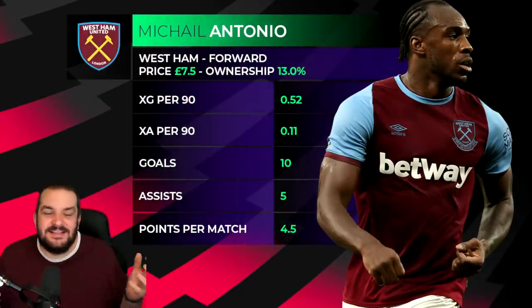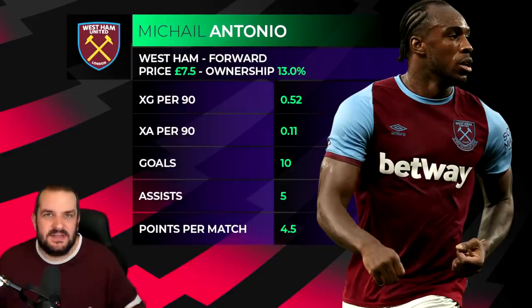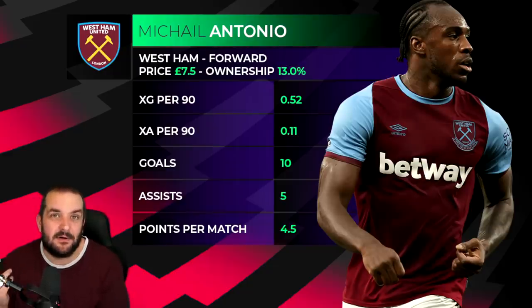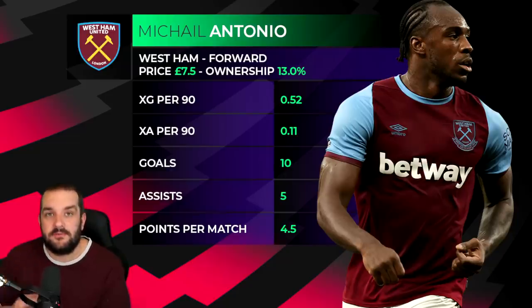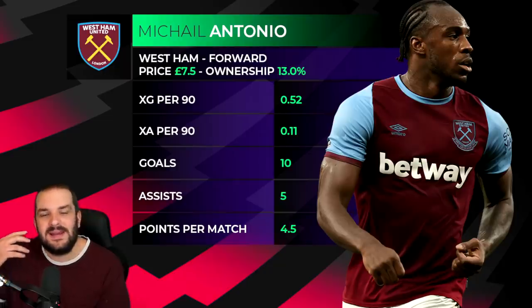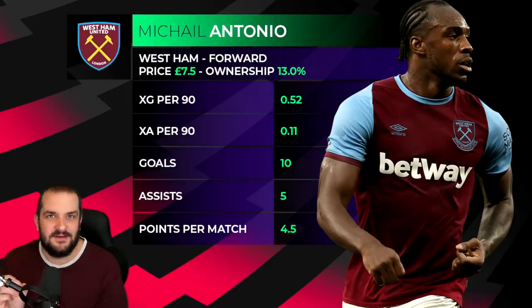I just had to go for Michail Antonio for West Ham. Cresswell at 5.5 — I'm not sure he'll completely repeat last year's performance; I think Bowen is a better option. In midfield there's no one that can compete with Antonio — West Ham have good midfielders like Bowen and Benrahma, but Antonio is the one. The big concern is fitness. The other concern this year is they're in Europe, so it'll be interesting whether a new striker gets the European matches and Antonio is saved for the Premier League or vice versa. It's a bit of a risk picking Antonio knowing he might not get the minutes, but when he does he's so good — he's got to be the one for West Ham.